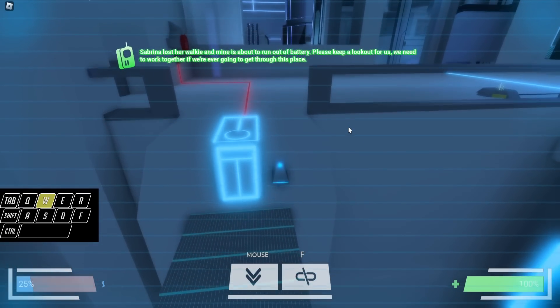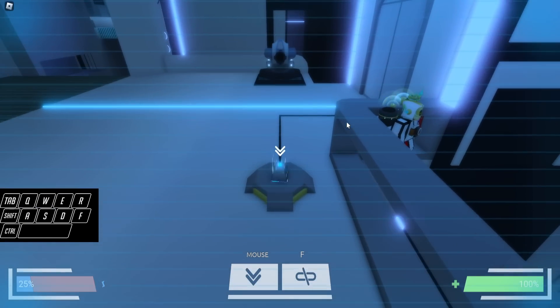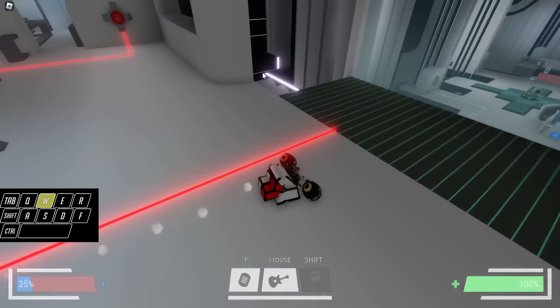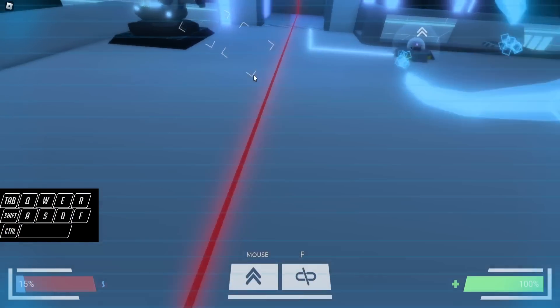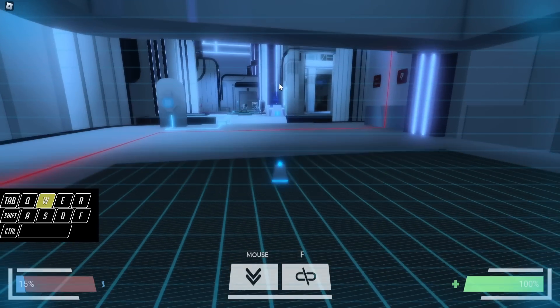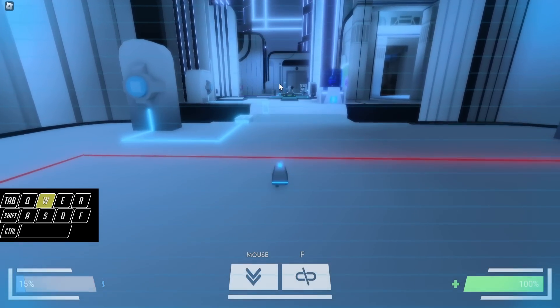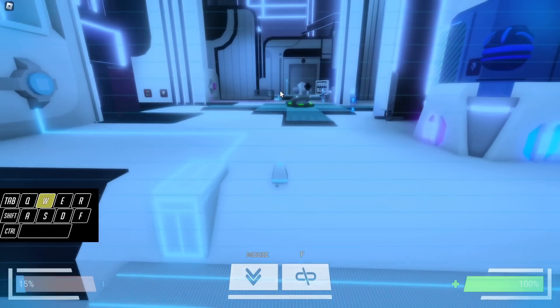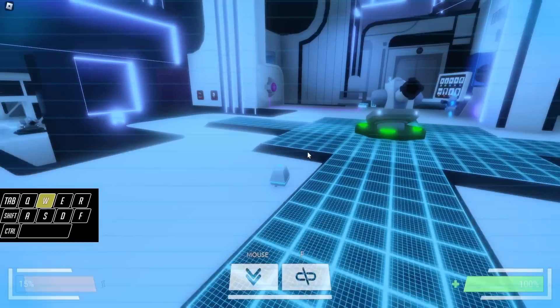Put the slot bot in the slot here, then push the elevator down and grab the bot. Bring him all the way over there — we only need the turret in that room that only the bot can access.